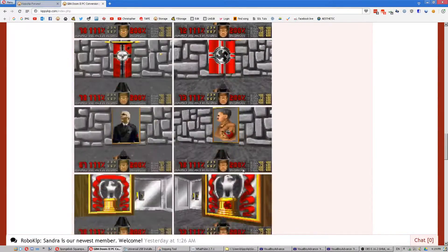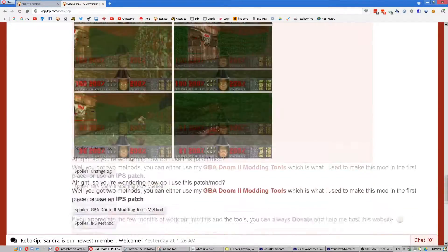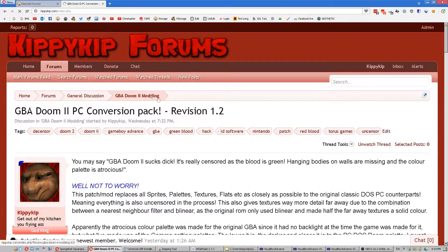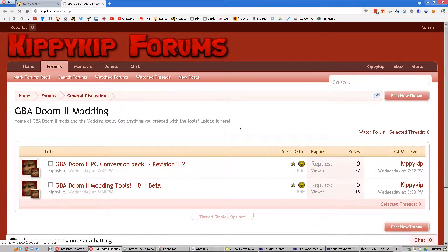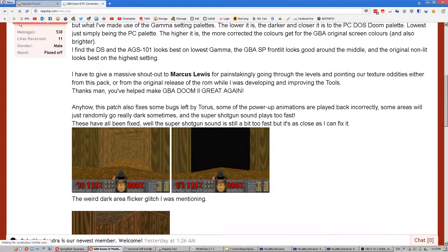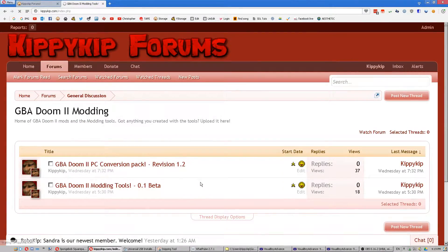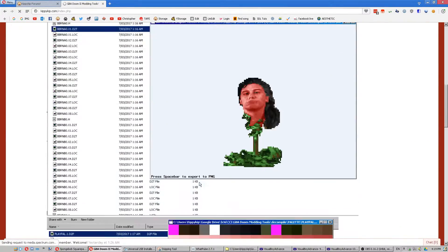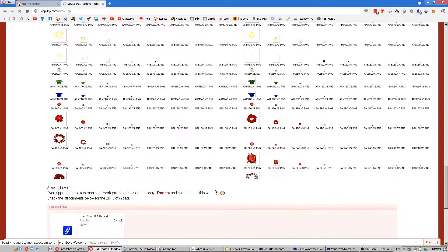We've got the difference comparisons and that kind of stuff. There's also the PC Conversion Pack modding tools, basically explaining what you can do with it — extract everything. So it's all done.